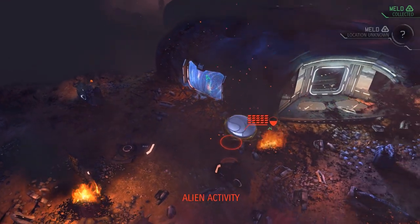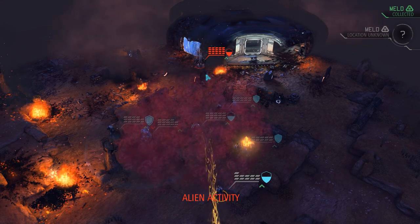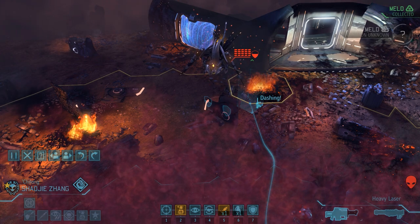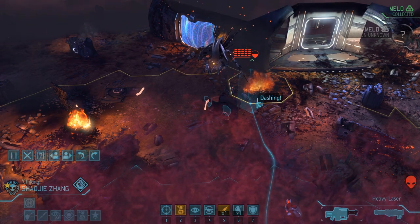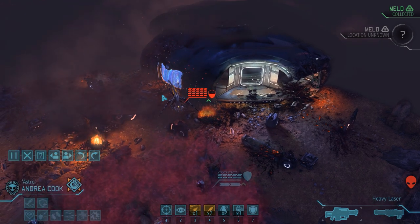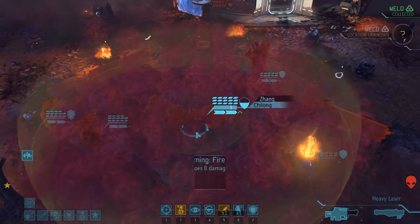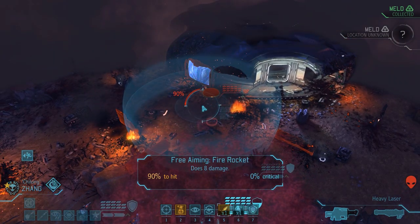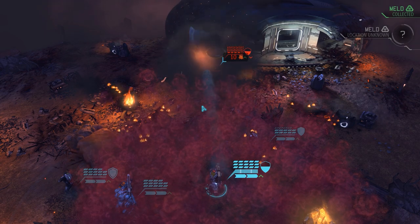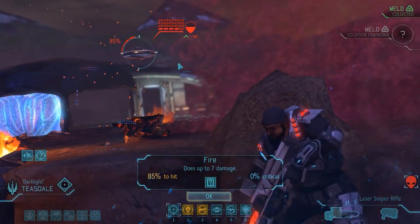On the cyberdisk's turn, it moves and targets Emilia - but luckily its shot misses, as any critical hit could have been an instant kill. Now it's our turn, and we should be able to take the cyberdisk out right here. We start with a shredder rocket from Andrea, which does 6 points of damage due to her heat ammo ability and also increases damage output for all subsequent attacks. Our next attack is another rocket from Shoji, and with the bonus applied it does a full 10 points of damage. That brings the cyberdisk down to only 4 HP - time for George to make up for his earlier miss.